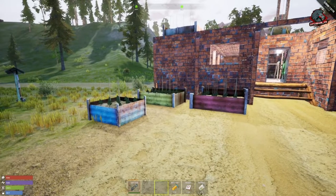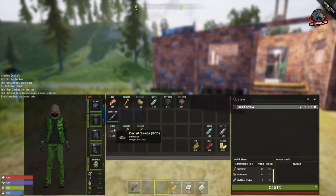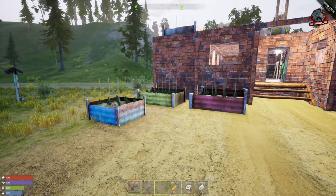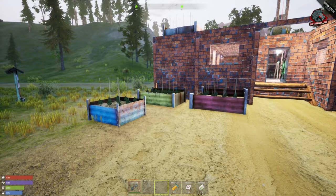Now let's talk about the carrot seeds added with this update. You can find them out in the world. This is what the carrots look like when grown, and you can cook them for 15 food, 15 hydration, and minus 5 sickness. You can plant them in the small garden bed, the two by two, the two by three, and the three by three gardens.